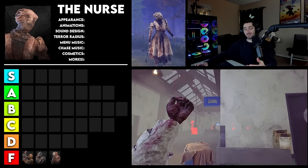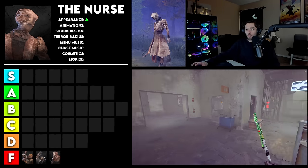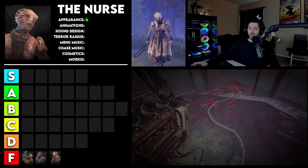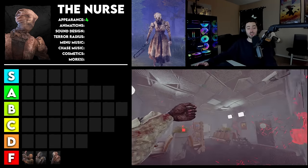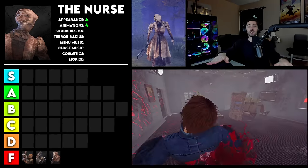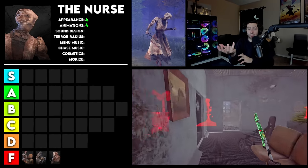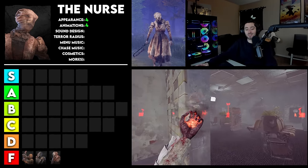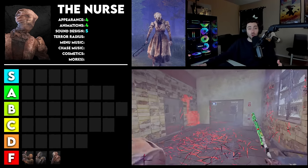The next killer is the Nurse. And this is what I mean — appearance, I'm giving a 4. The way they integrated nurse clothing into her kit with a bone saw as her weapon while still making her scary and ghost-like with the covered mask and the bloody dried-blood stuff all over her body — I think she looks incredible and really fits the vibe of DBD. For animations, I'm going to give this a 4 as well. The way she has all the energy on her hand when she goes to teleport, the way the FOV widens as she reaches her destination, the little floating orbs on her hand when she's holding her power — all of it is just so, so cool. I think they did a fantastic job on this killer. And of course, sound design is undoubtedly a 5. The way she screeches and screams because it's painful for her to blink is so unbelievably cool.